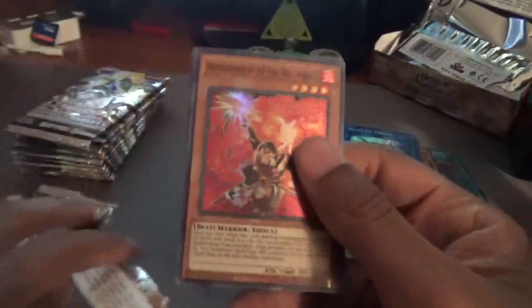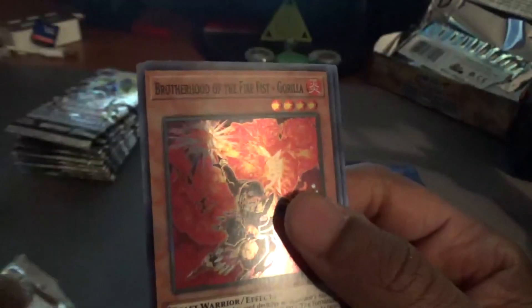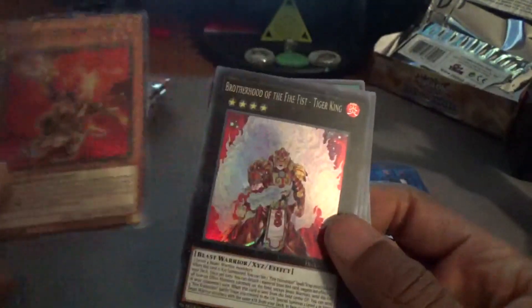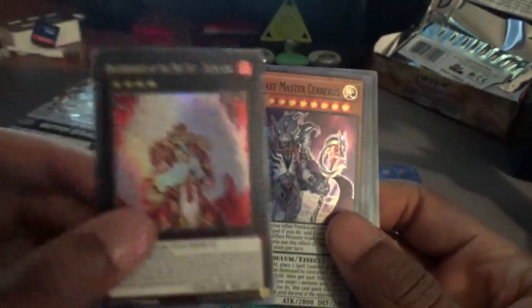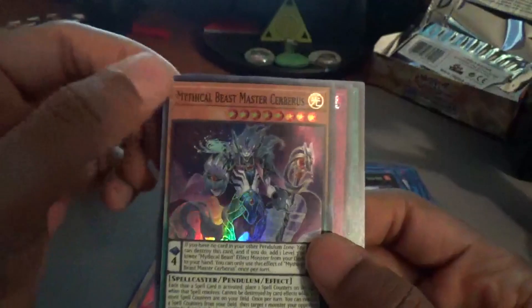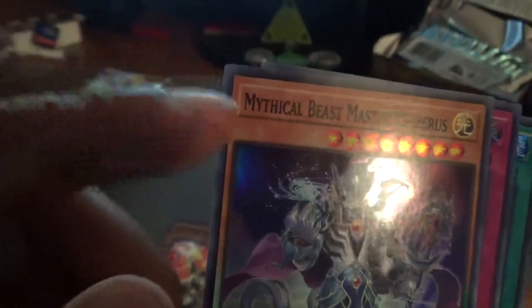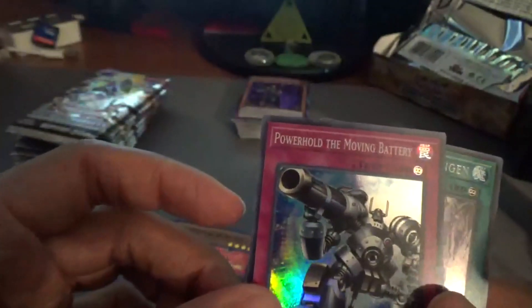Those cards are going into the Gold Sarcophagus giveaway. Let's start the second set. Cards going into the binder: Brotherhood of the Fire Fist Gorilla, another Tiger King — we don't need two so this one goes in the binder. Mystical Beast Master Cerberus — I've heard that's a pretty good card, though there might be a reka printing error there. Power Hold Moving Battery and Fire Formation In again.